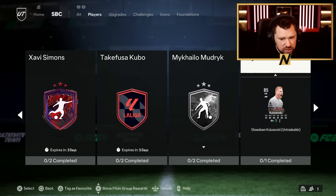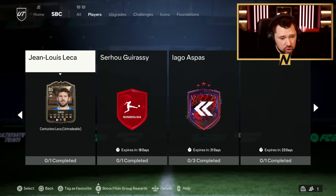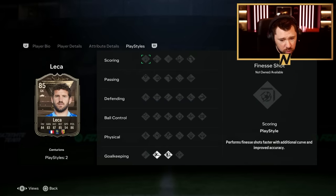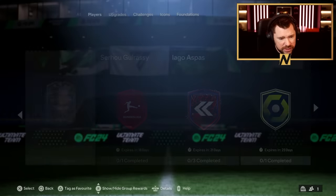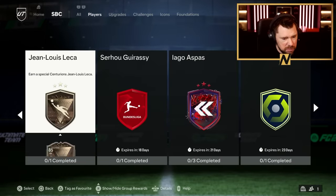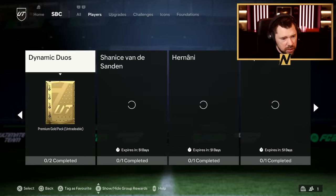They still haven't fixed the card design on Mudrik, Kulusevsky, Son and Liao. Jean-Louis Leca — 1-star, 3-star. Cool stats. Footwork and cross-claimer play styles. One segment — it needs to be like an 83 rated squad at most with two 84 rated players. About 10k. It's not the worst, it's not the best either, mind you. But it's not the worst. That's another French league goalkeeper, but at least he's French this time.